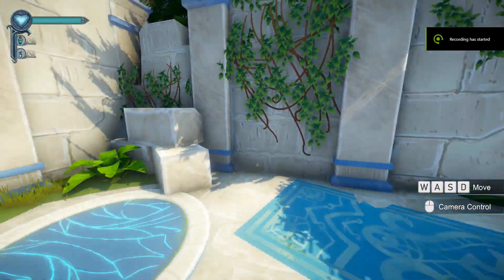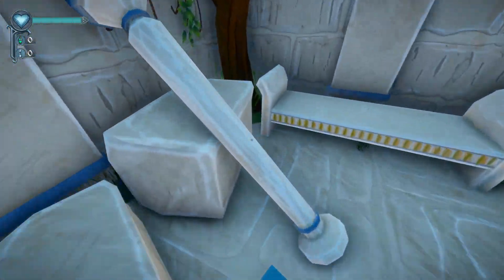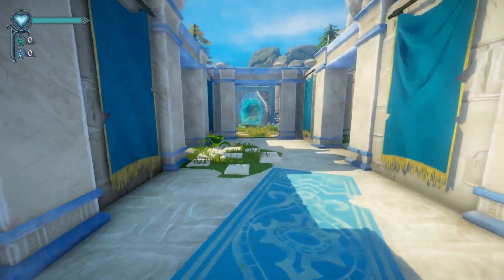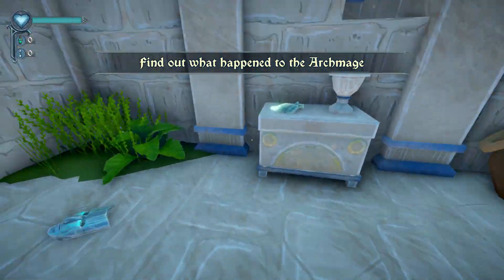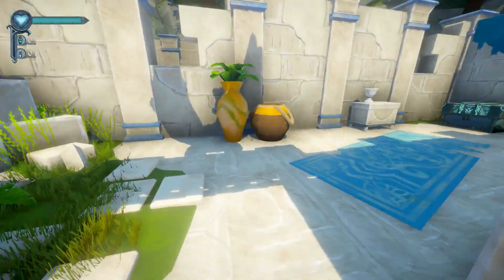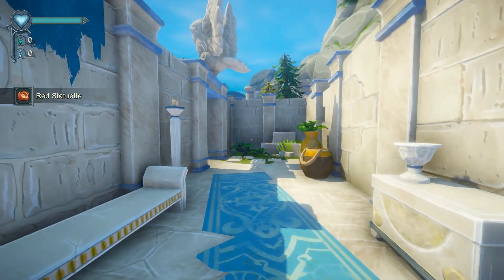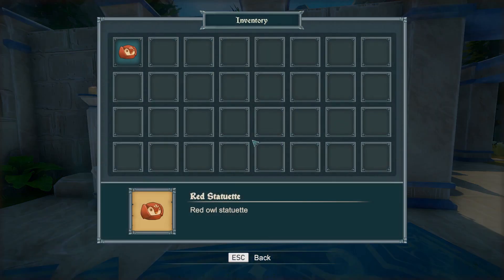We are trying to find another person, so let's go. I have no idea what any of these controls are. Find out what happened to the Archmage. There's all these masks around, I don't know what they are. It's a red statuette. How do I get an inventory open?